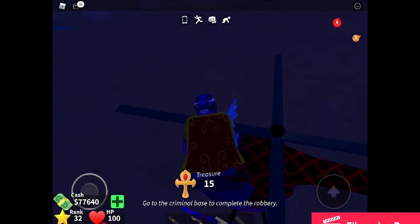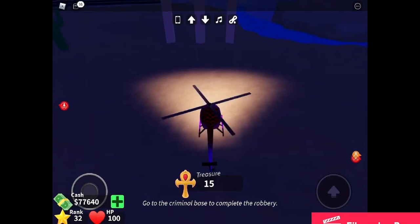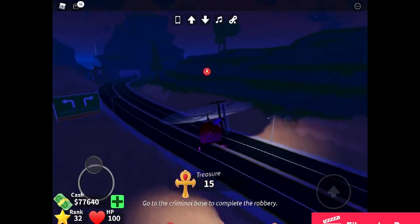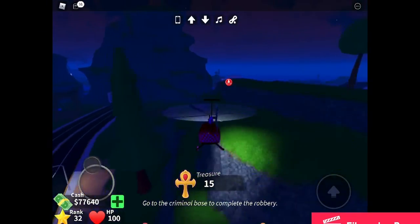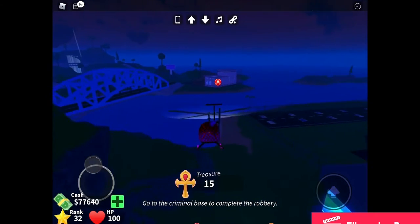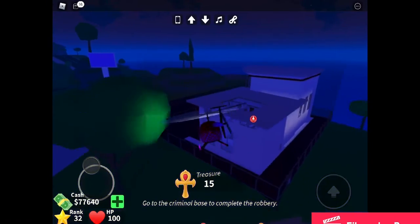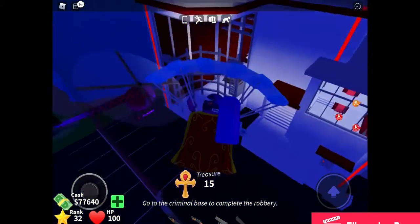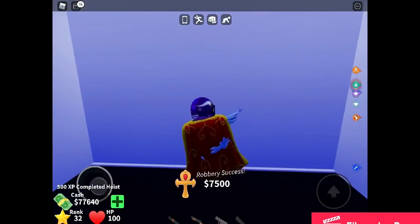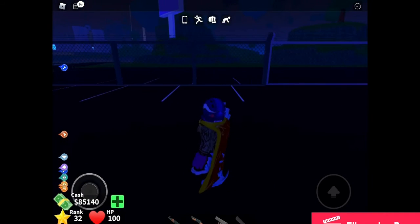We'll return our robbery. The closest criminal base is actually not the one in town — it's the bridge one, the new one, which is right here if you can see it. We'll get 7500 cash. As a hack, you don't actually have to go inside — you can just look at it and you get 7500 cash. I hope you guys enjoyed the video, bye!